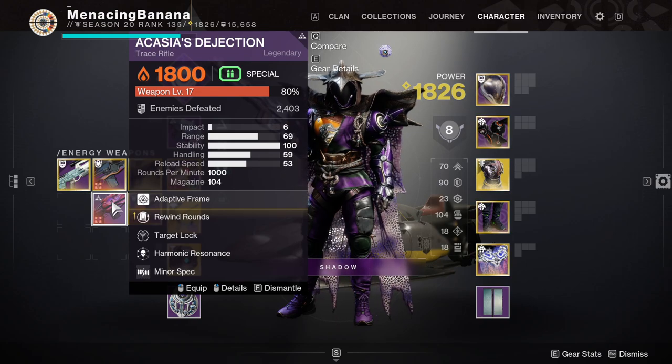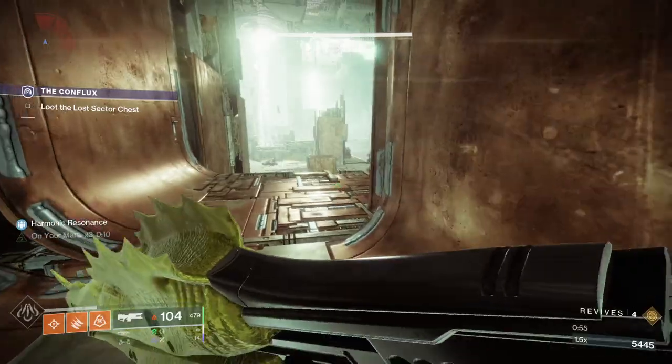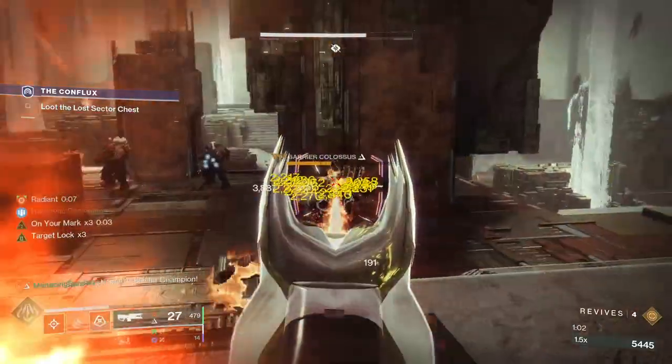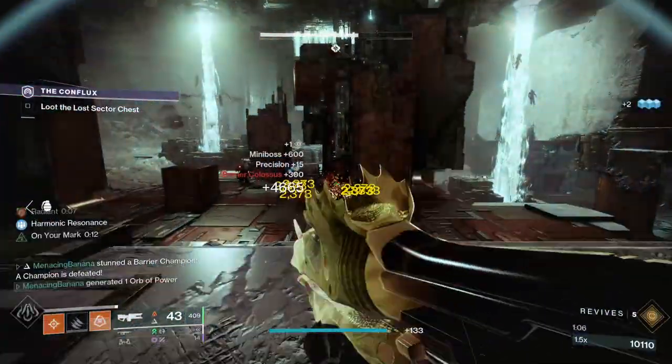Going into the Legend Lost Sector is where it really becomes interesting because you can see I can fight this barrier champion with just a special weapon at 15 power under and it is doing great. I don't even have Enhanced Target Lock on this thing because I'm a broke boy and I don't have that many alloys.